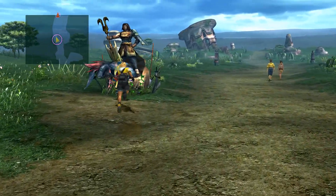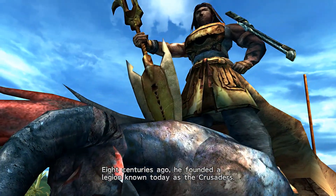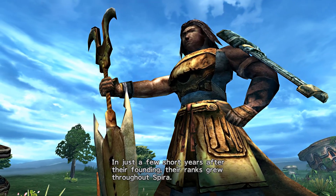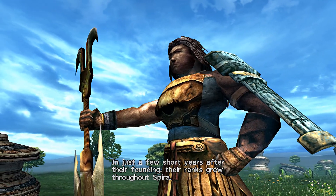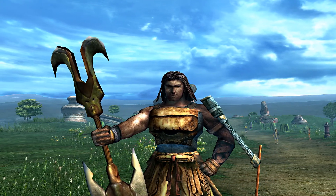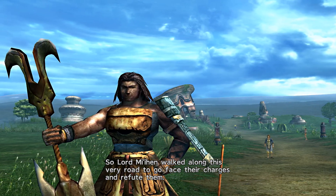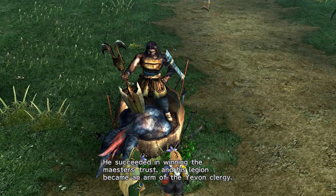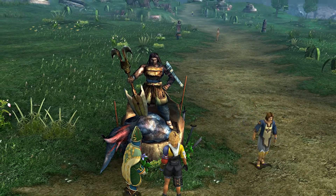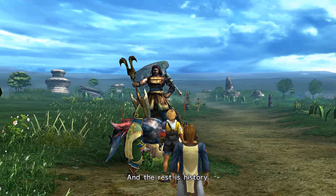Maybe it's that lady up there, or this weird-looking fellow. This is a statue of Lord Mi'ihen — he looks kind of badass. Eight centuries ago he founded a legion known today as the Crusaders. In just a few short years after their founding, their ranks grew throughout Spira. The maesters of Yevon feared an uprising and accused them of rebellion.